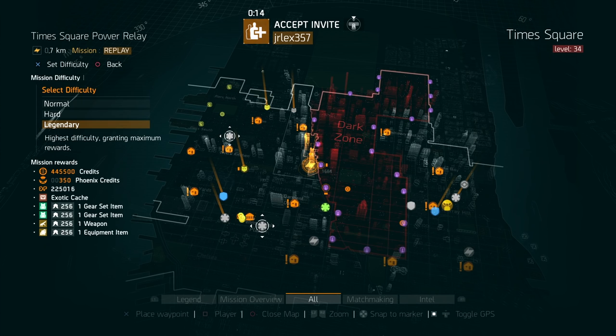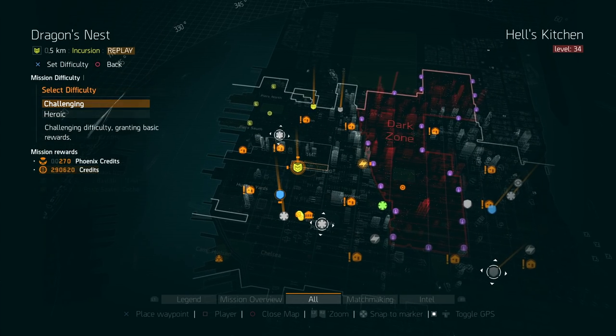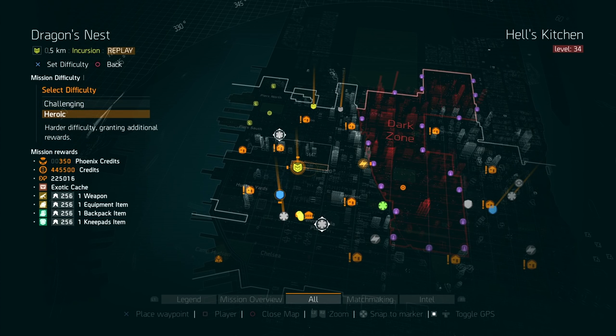I'd highly recommend farming Time Square on legendary if you don't want to farm Lexington — you can run through it pretty fast with a decent team, get a lot of GE credits, and if you haven't done it for the week you'll also get one exotic cache as a bonus. The final mission, which is an incursion, is Dragon's Nest. You can do it on challenging or heroic, but it's not a fast incursion, so farming it once or twice is fine — but it's not the best mission for maximum GE credits per hour.